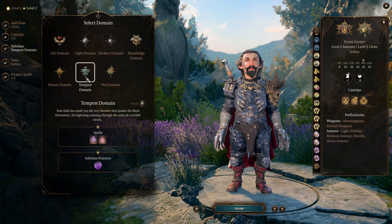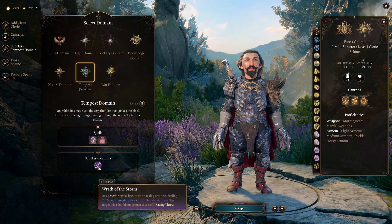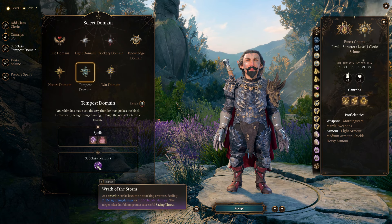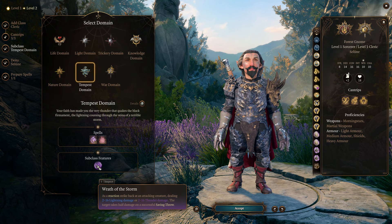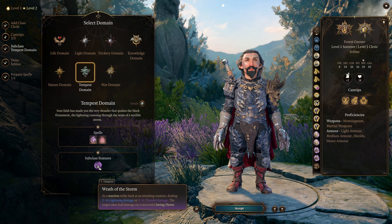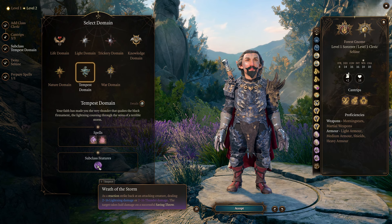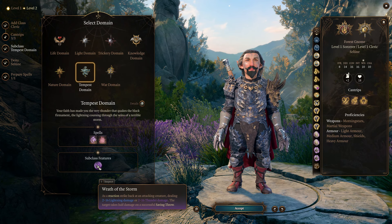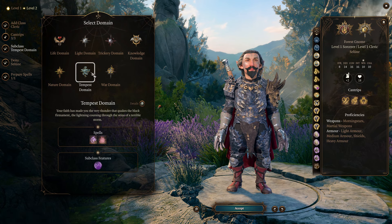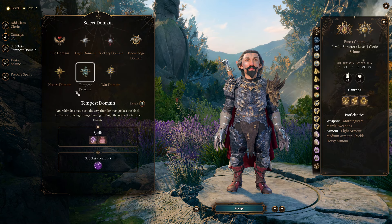The reason Tempest is better for this build is we get this reaction — Wrath of the Storm. When we get hit by something, we can deal 2d8 lightning or thunder damage to them. They can make a saving throw and take half. With the way this build works, we're going to almost always want to choose lightning damage, unless the creature is weak against thunder damage. You can pick War Domain or Life Domain if you want, but Tempest Domain is probably the best for this build.